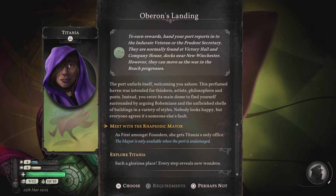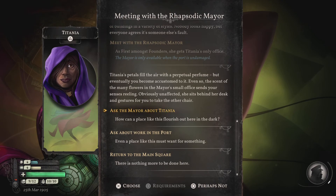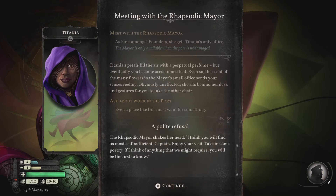I guess we can meet with the mayor. As first amongst founders, she gets Titania's only office. The mayor is only available when the port is undamaged. Titania's petals fill the air with a perpetual perfume, but eventually you become accustomed to it. Even so, the scent of this many flowers in the mayor's small office sends your senses reeling. Let's ask about work in the port. Ah, even a place like this must want for something. A polite refusal — the rhapsodic mayor shakes her head. I think you will find us most self-sufficient, Captain. Enjoy your visit. Take in some poetry. If I think of anything that we might require, you will be the first to know.